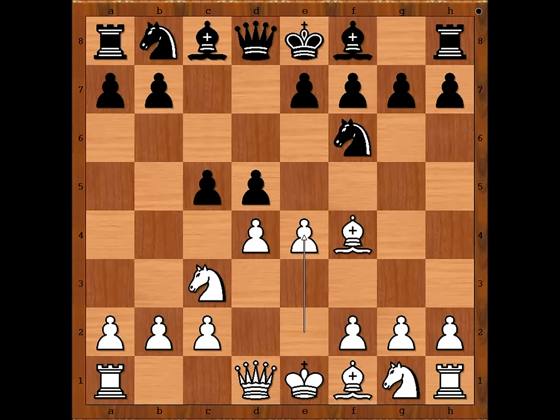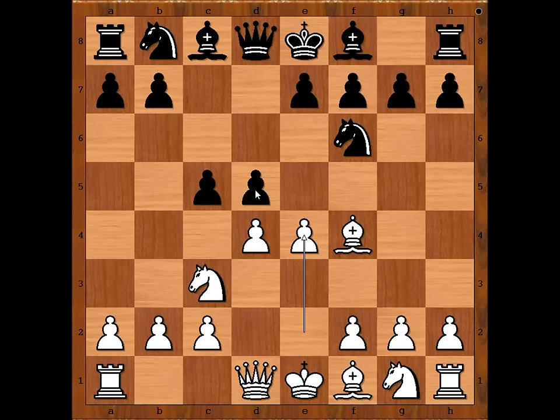Back to our game. White did not take on e4 with the pawn — he captured with the knight. Knight takes on e4, d takes on e4, d5. Black to move. Black has done well so far, but he was not sure if he was doing well or not, because he was not familiar with the position.